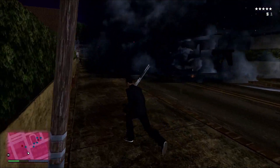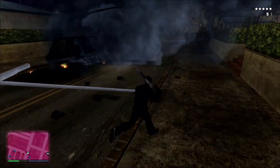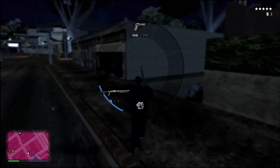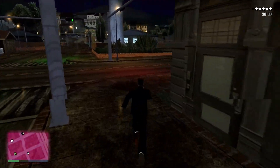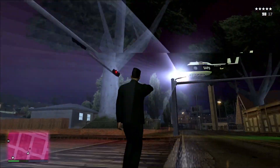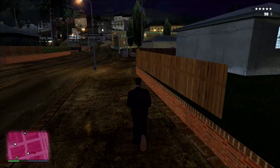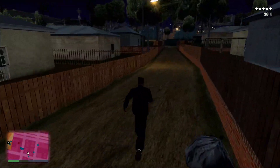That looks cool — that is a good-looking explosion. It's like all the cops in the world are around that corner. To be clear: to switch weapons you don't use the scroll wheel, you hold down middle click and move the mouse to select from the wheel. Five stars — let's go! I'm surprised I've lived this long considering my skill, or lack thereof.